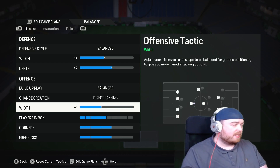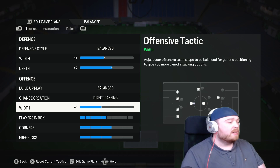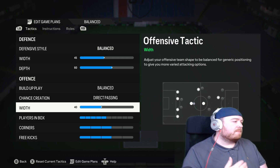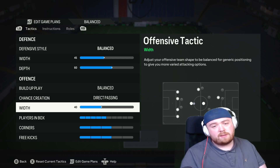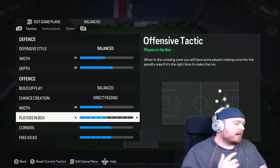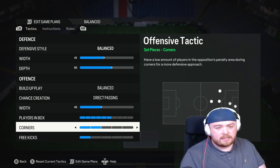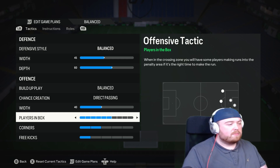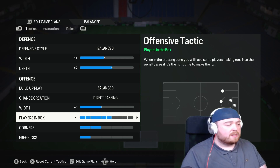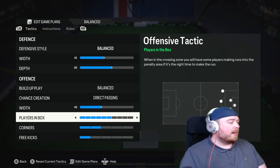The attacking width is on 40. That is because I want those centre forwards tucked in and near each other as much as possible — I don't want any separation whatsoever. My players in the box is on 6, because I do like to have some centre midfielders go a bit further forward. 5 is also good, it just depends how attacking you want to be, especially with those midfield runs. But for me, 6 is the best. I like having some attacking runs, especially with this formation, but you do only have three attacking players without the midfielders, so it's definitely worth doing.